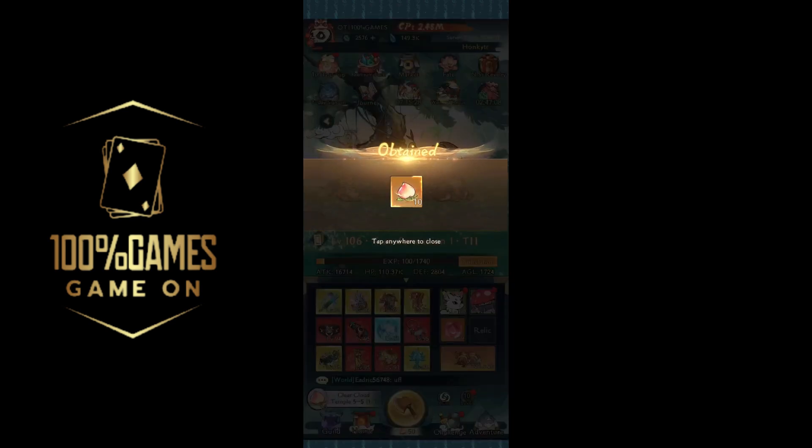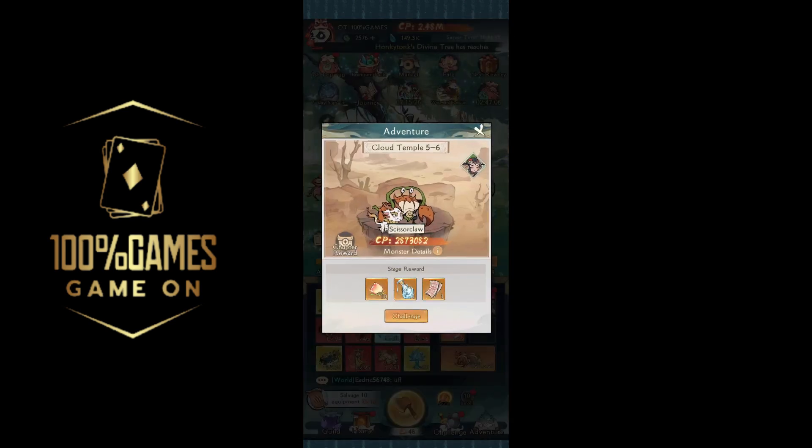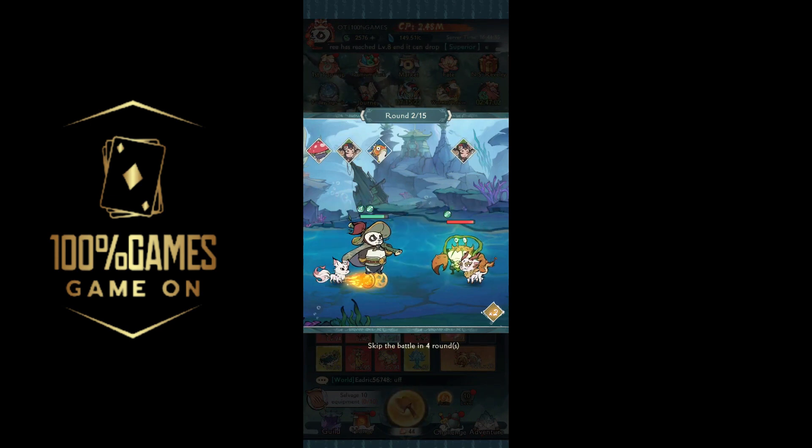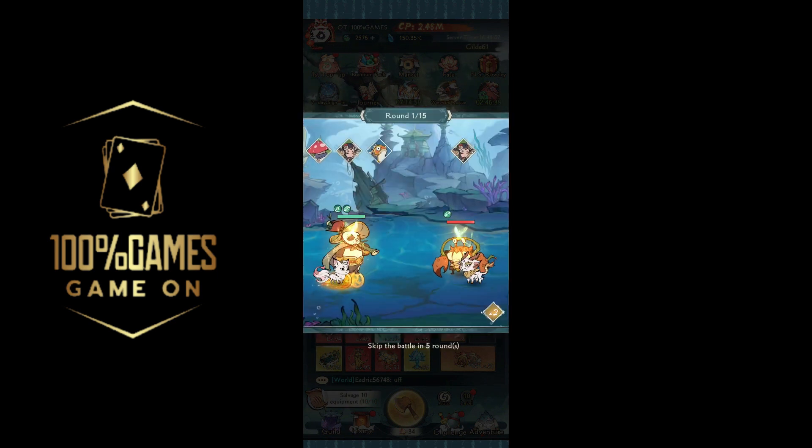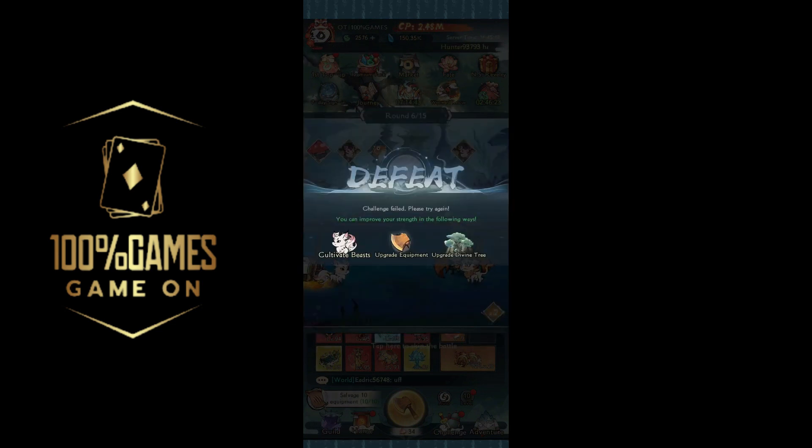Stage 5-6 is again with the crab. We're not going to beat this — we deal 12k damage and he deals 15k, and his beast is also really annoying dealing around 17k and attacking twice or three times if the battle goes on too long. Trying it more times is going to be a waste of time since he has way too much crit resistance.